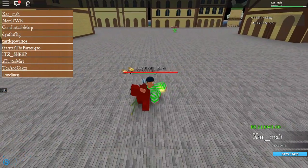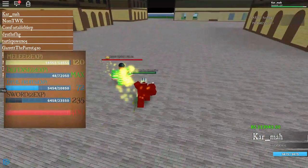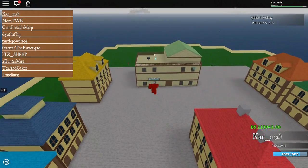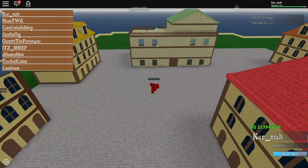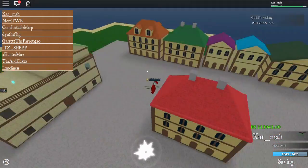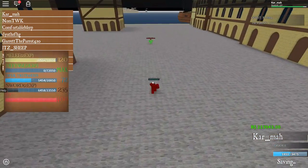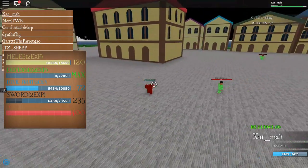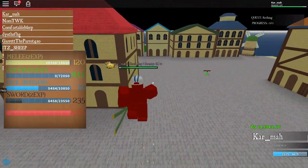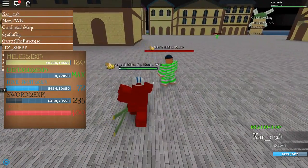First things first, you want to come to Orange Town and set your spawn right here. The spawn is a little tricky to find but it's right there. If you're new to Orange Town, just look for it in that spot.